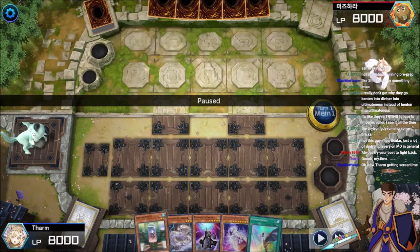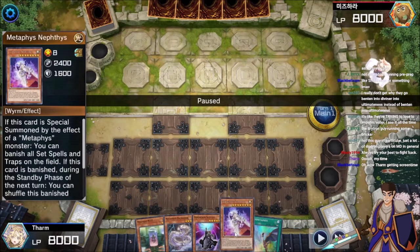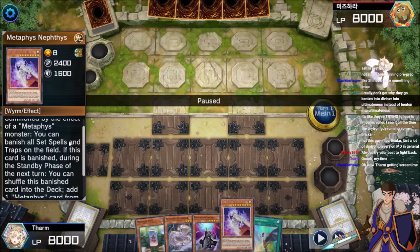So these are the Mutant guys. Mutant M says get a monster, and Mutant ST gets a spell trap. And then the big Metaphys guys say if they're special summoned by a Metaphys monster, you can do blank.